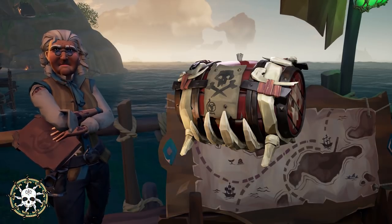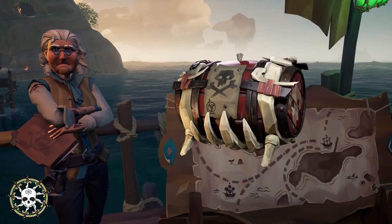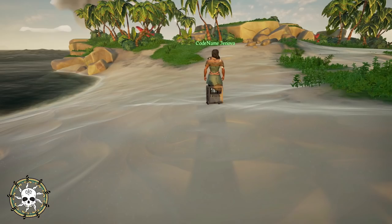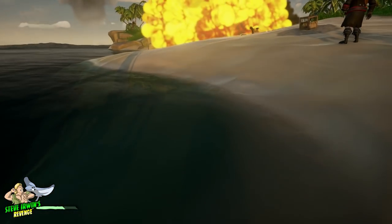The Stronghold Gunpowder Barrel was added during the Shrouded Spoils update in November 2018. Red in color, it features bone support structures around it as well as a skull and bone symbol with the Merchant Alliance logo on its front. When detonated, the Stronghold Gunpowder Barrel produces a massive explosion, far greater than the normal gunpowder barrel.